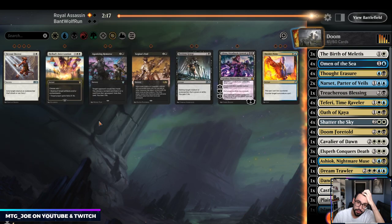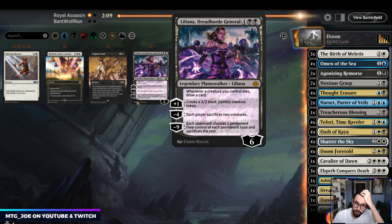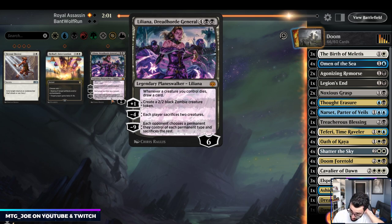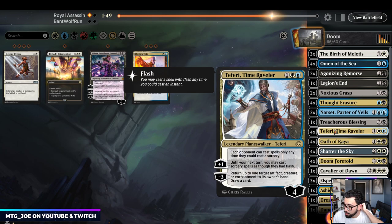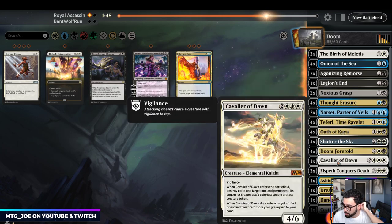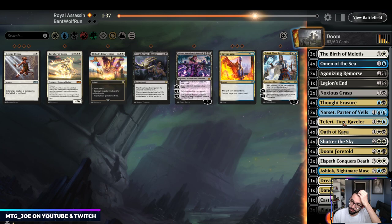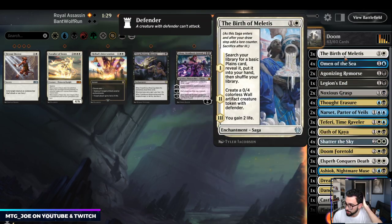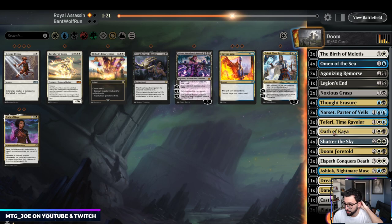The nice thing here: we get another Conqueror's Death, we get the Remorse. It's a Nisa deck, so probably bringing those. They had Uro, but this doesn't hit Uro. This does hit Hydroid Crysis, so there's probably some utility there. Liliana — probably not. In this matchup, Thought Erasure is fine, Agonizing Remorse is fine. The Narsets are pretty good, but Treacherous Blessing comes out. Cavalier of Dawn I don't think is as needed. Probably shave a Teferi. They might bring in Counters, but we'll bring in more Discard. They're gonna Ramp, so Othakaya is also kind of bad here. Cut down two.